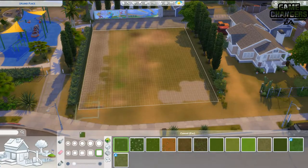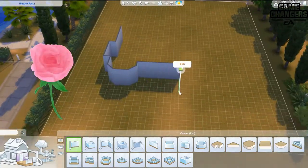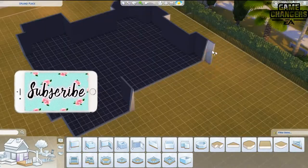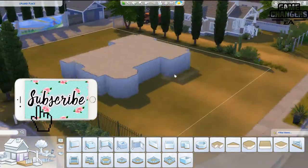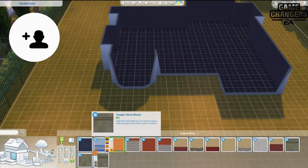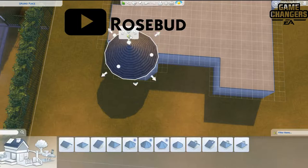Hello, my beautiful buddies, and welcome to a speed build! Today I am doing a family starter home in Del Sol Valley. My first build for the Get Famous pack was completely different — I did the Alto's mansion, so go check that out, I'll link it. It was a really extravagant mansion with a lot of opulent furniture.